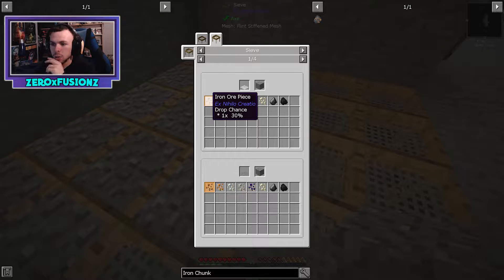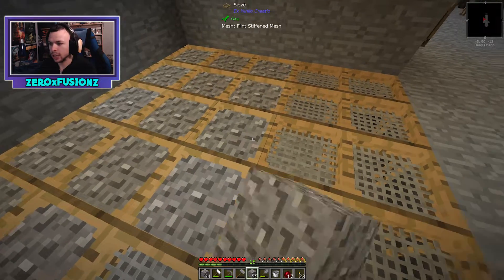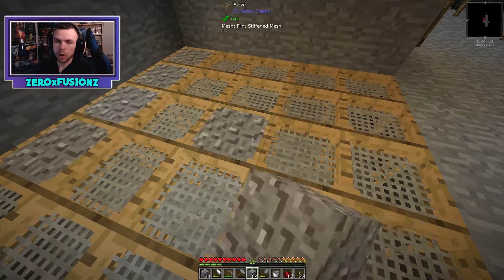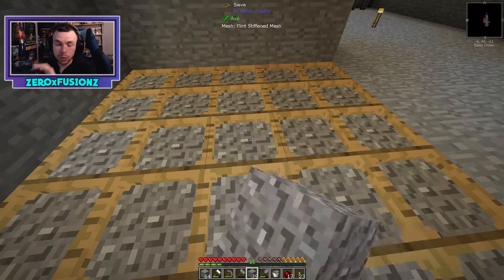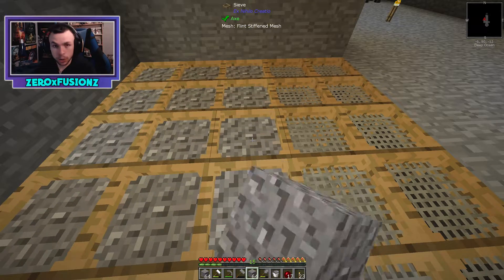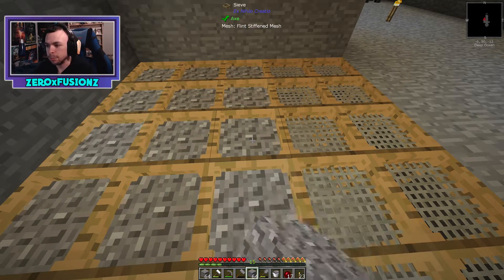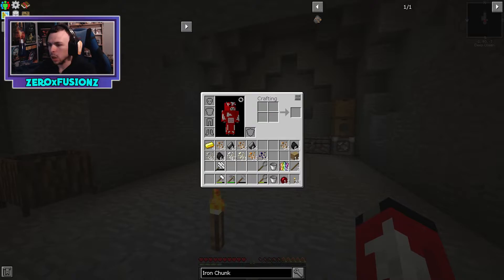Because this is flint mesh it should give us a higher chance of getting iron ore — a string mesh gives 30% chance, a flint mesh gives 40%. That'll give us more iron to smelt with Tinkers, doubling our yield. So 10 iron ore chunks becomes 20 iron ingots. Then we'll make iron mesh and sieve dust for redstone.